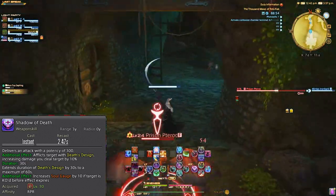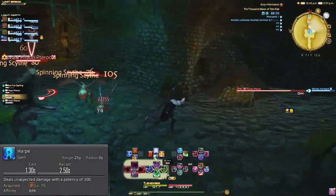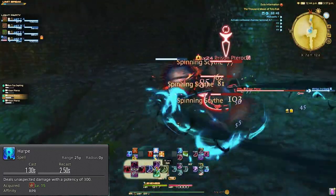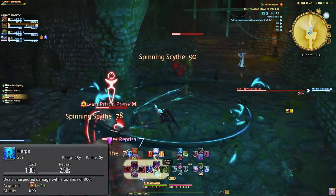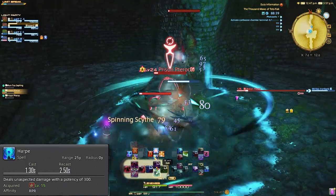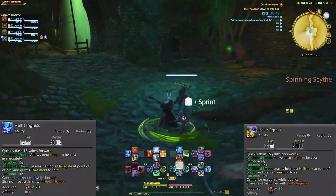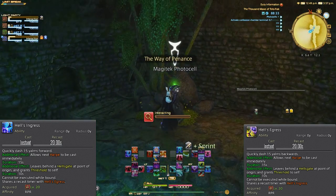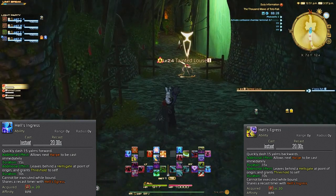Later, we can get an additional effect once we unlock our job gauge. Level 15, we get Harp. This is a cast-range GCD that resets our global cooldown timer. It's only helpful when the tank is about to pull a boss and you can get an additional attack off on him. It upgrades later down the road as well. Level 20, we get Hell's Ingress and Hell's Egress — basically your gap closers and jump back. These allow you to move in and out of AOEs pretty easily, and again we'll get upgrades later on.